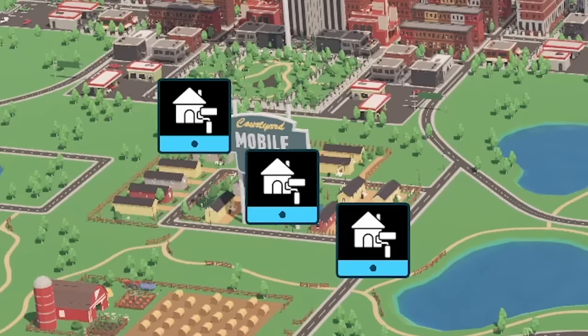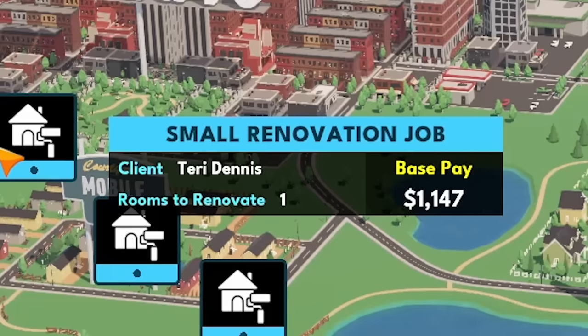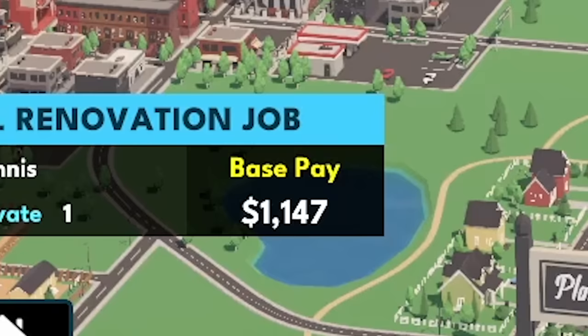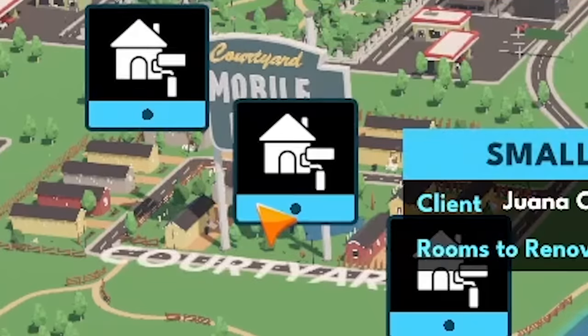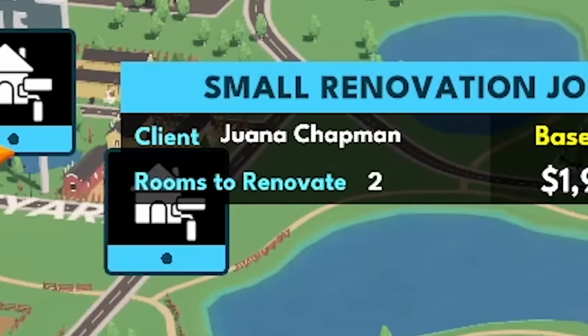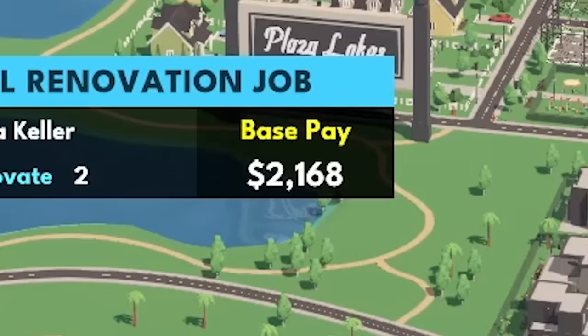The game wants us to start small, so let's see which one of these three jobs we should take. We've got this one — small renovation job, one room to renovate, with a nice base pay of $1,147. Or we could do this one: two rooms to renovate, $1,900. Or we could do this one: two rooms, $2,100.